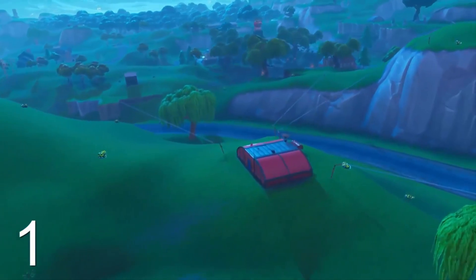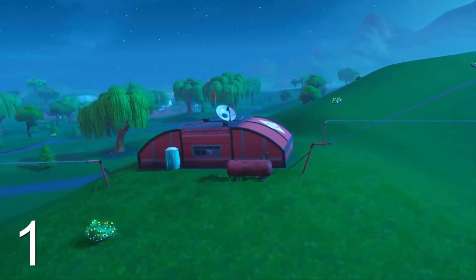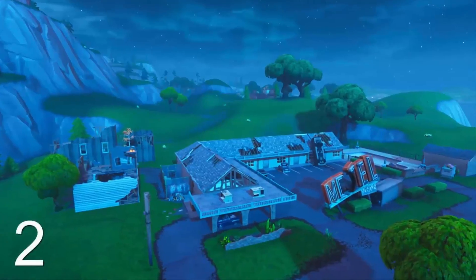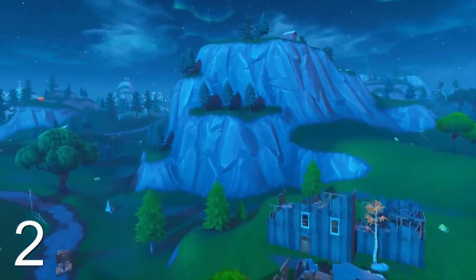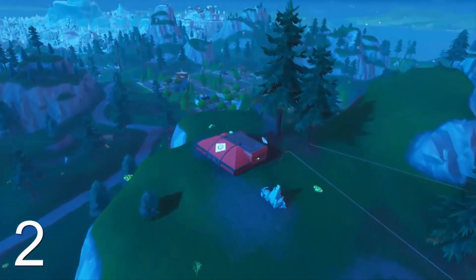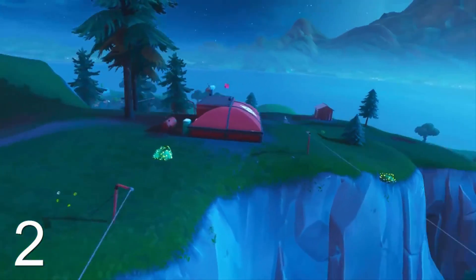Hello guys, this is Bull back with another Fortnite challenge video. Today we're going to be showing you all of the expedition outposts so you guys can get a little bit closer to completing all of your week's challenges and getting yourself closer to unlocking the snowfall skin — which, if you guys are on track, you'll be unlocking that at week 9.